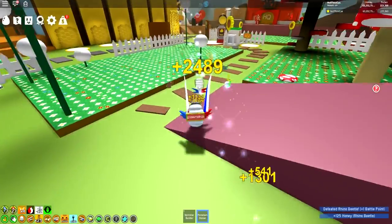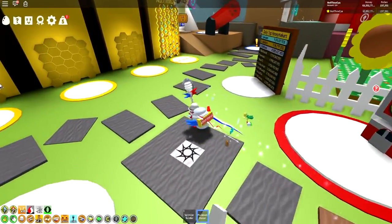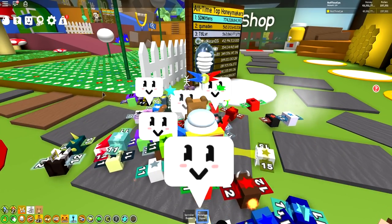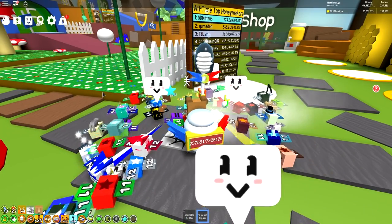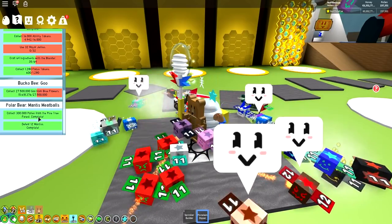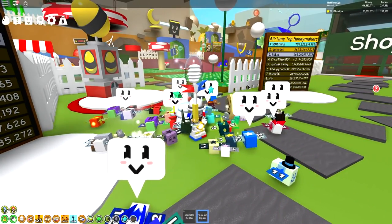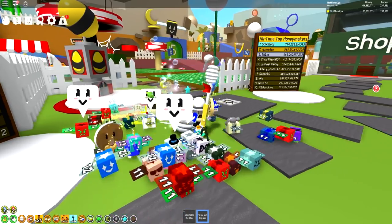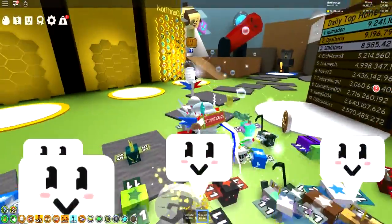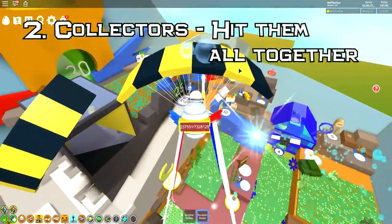That only took a couple of minutes, but we've taken down every single mob on the map apart from the bosses, and we've gained ourselves loads of stuff. It's super easy, and you can do this every 20 minutes, every half an hour, or every hour when the werewolf spawns — it doesn't really matter. And of course if you have some quests running in the background, like a polar bear quest, they will contribute towards that. Next up are the collectors — as I mentioned, some of these for brand new players you might not be able to access certain areas yet.